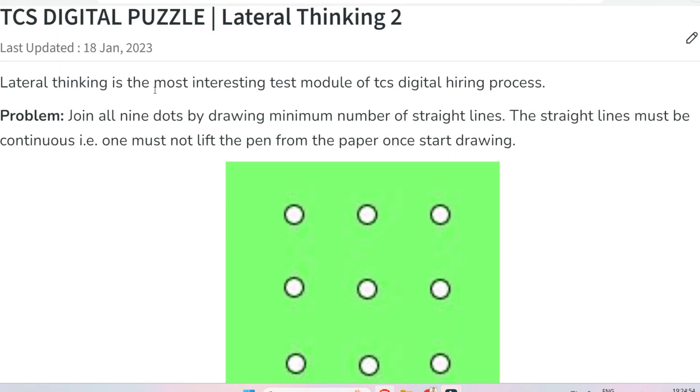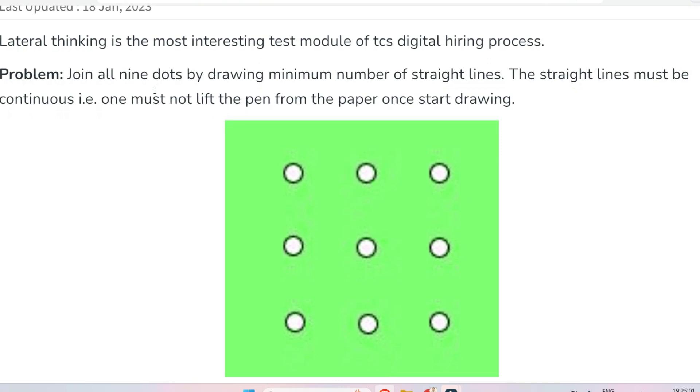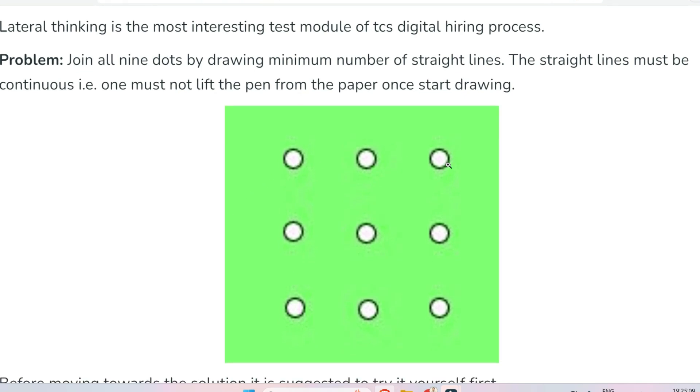The next problem is regarding lateral thinking. The problem is to join all nine dots by drawing a minimum number of straight lines. The straight lines must be continuous — meaning once you start drawing you cannot lift the pen. You have to join all the dots with the minimum number of straight lines. Please pause the video, think about it, and give your answer in the comment section. The answer should enumerate the lines — one, two, three, four, five, six, seven, eight, nine — showing the minimum number of straight lines to join all nine dots.